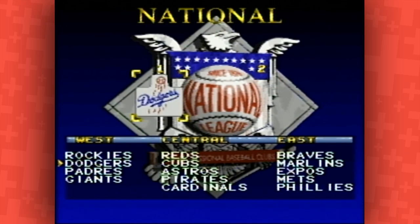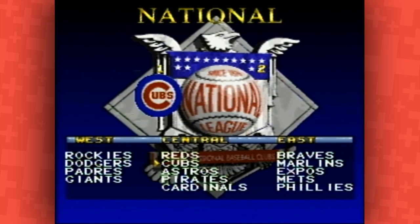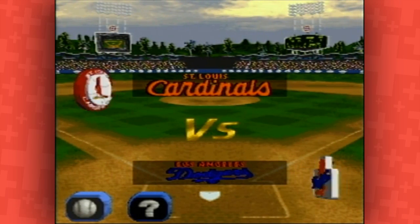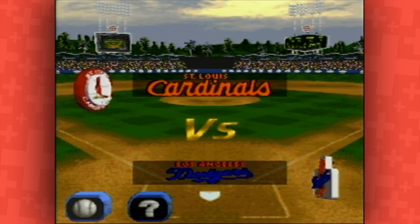You've got to pick your team first. Don't be the Dodgers, I'll kill you. I'll be the Cairns. Go Cairns! I'm going to be the Dodgers, because the Dodgers are the best team, and I think Mike Piazza is on this game. Rare did so much on these pre-rendered 3D things. I'm glad those logos are 3D. They look beautiful, it really adds to the experience.